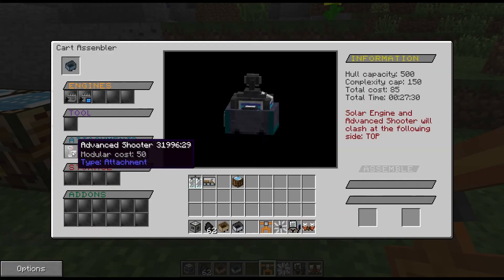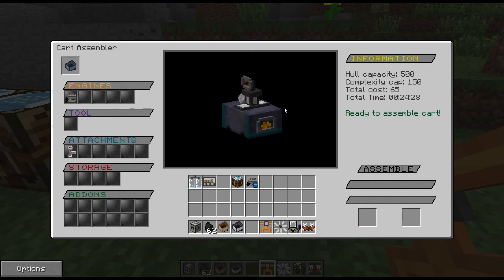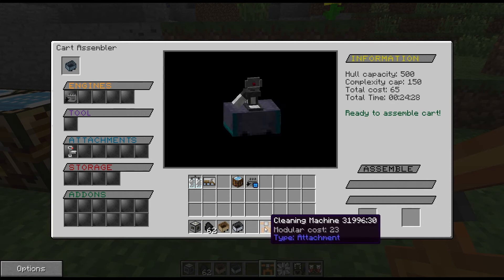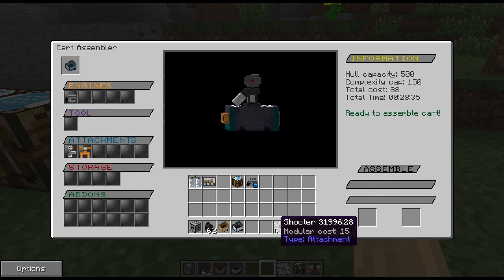Here we have a shooter attachment — as you can see it goes on the top. It's saying the solar engine and the advanced shooter will clash, so we'd have to remove the solar engine if we want the shooter. That's going to take 24 minutes to craft at the moment, so it's quite a long process for some of these carts. We've also got the cleaning machine at the front — it goes in the middle and doesn't interfere with the advanced shooter, so you can have a cart that kills mobs and cleans up the drops.